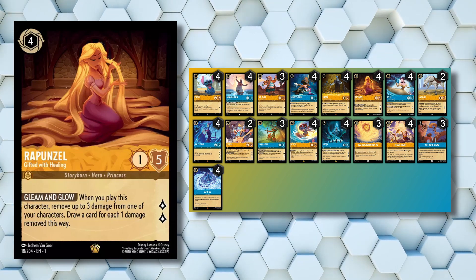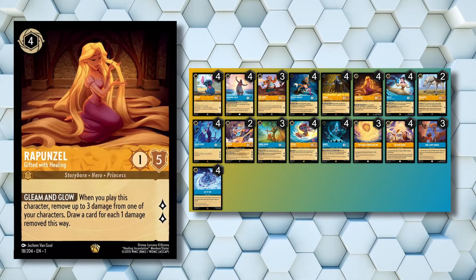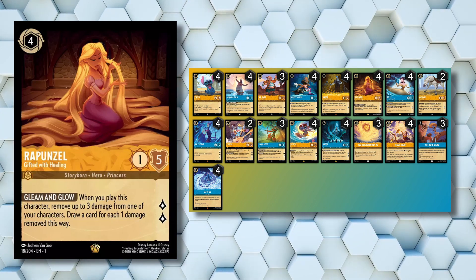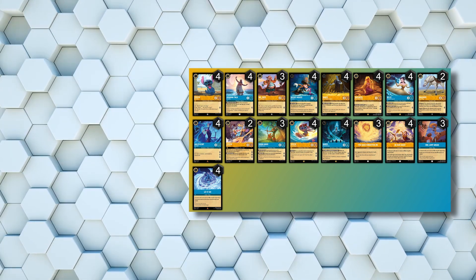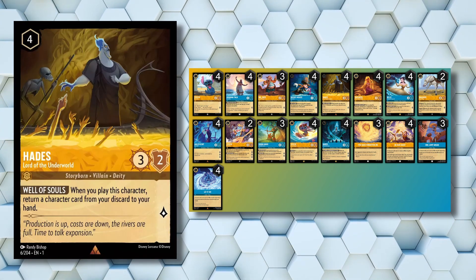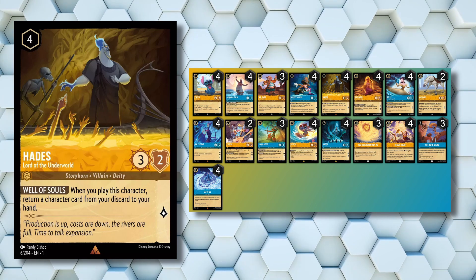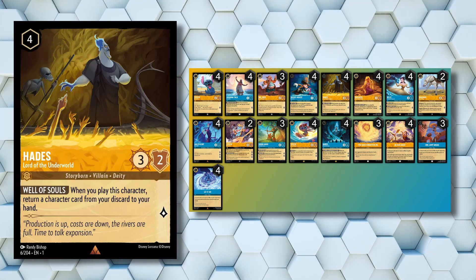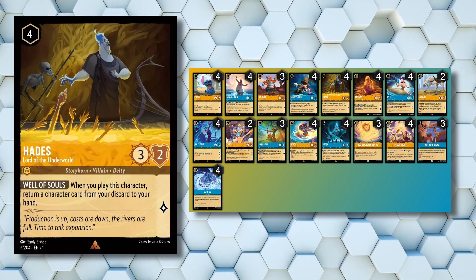Rapunzel also forces the opponent to fully commit to targeting one of our characters, because if they leave damage on a character, we can drop Rapunzel to heal and draw. Another 4-cost in this deck is 4 copies of Hades Lord of the Underworld. This card lets us recycle a character back to our hand, and with so many payoffs in this deck like Rapunzel and both Stitches, we can recycle their effect even after they've been banished.